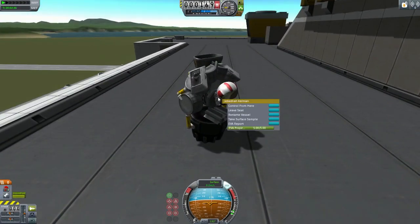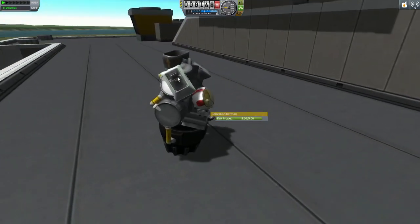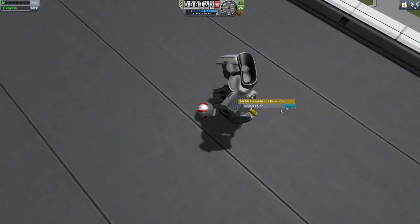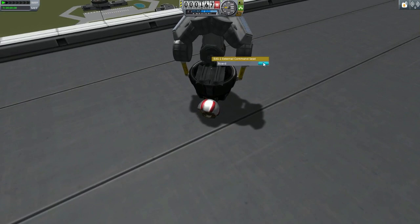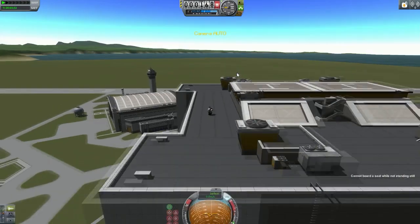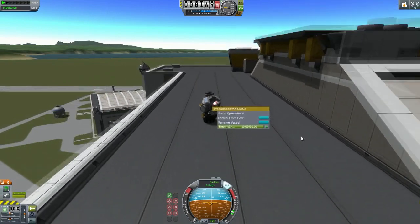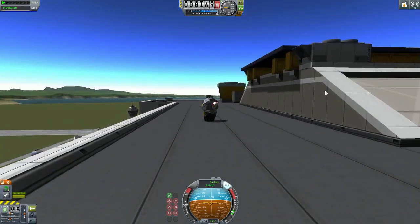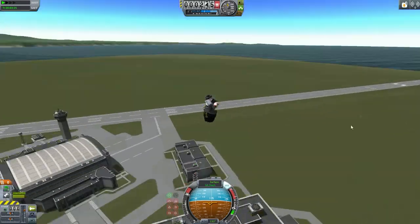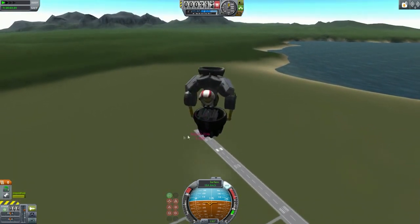All right. Now if we get off we'll be able to get back on - no problem. Repack and repack. There we go. We've fallen down. Let's make sure that the probe is set to our main control point. Throttle up. Simple enough. Look at that - magic! It's so fast. Look at this - the acceleration is so good.